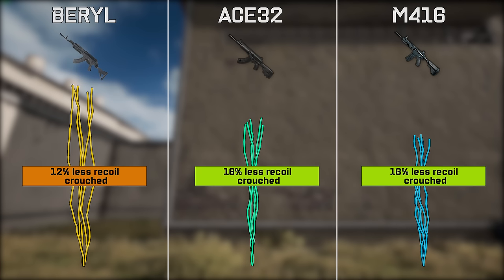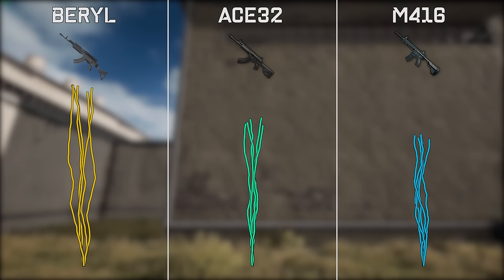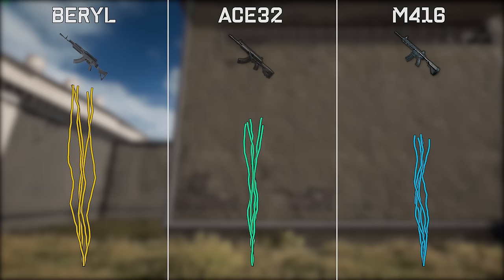When you crouch, you reduce recoil by 12% using the Barrel, but 16% for the Ace and the M4-16. In my opinion, the Ace is in a sweet spot here — very high damage while being reasonably easy to use. Also note that the Ace recoil climbs slower since the rate of fire is very slightly slower than both the Barrel and the M4. This is not visible in this test, but will make it even further easier to control as you have to move your mouse down more slowly.